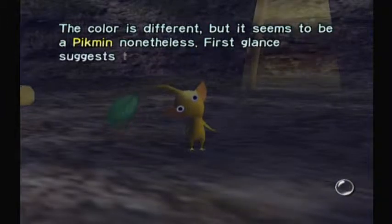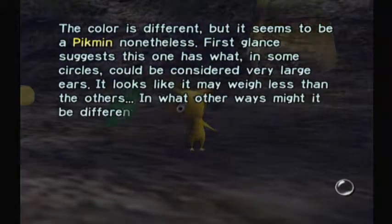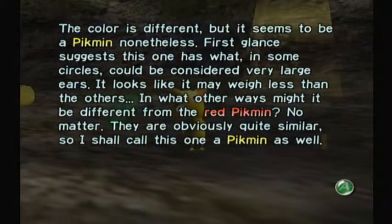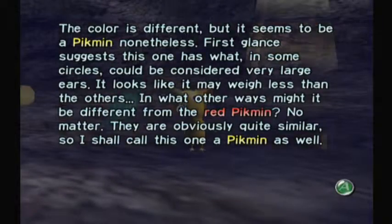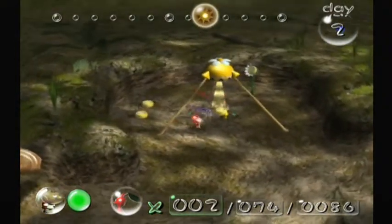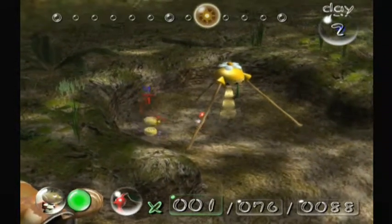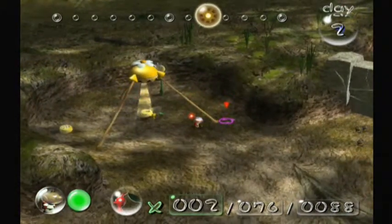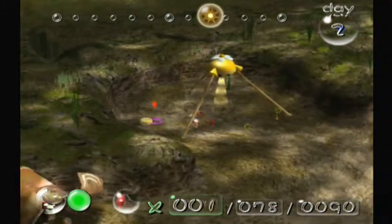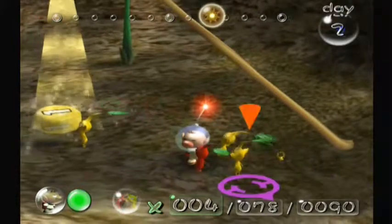Olimar says: 'The color is different, but it seems to be a Pikmin nonetheless. First glance suggests this one has very large ears. It looks like it may weigh less than the others. In what other ways might it be different from the red Pikmin? They are obviously quite similar, so I shall call this one a Pikmin as well.' With this new yellow Pikmin, you want to have him start reproducing immediately. Set him on the pellet posies.